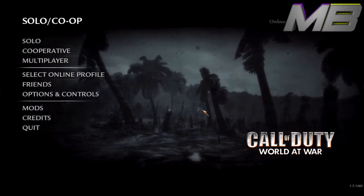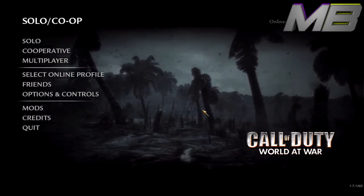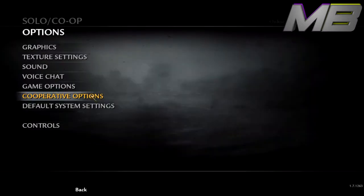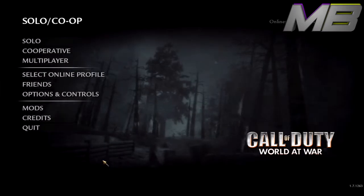Hey, what is going on guys, it's MysteryBob here. In this tutorial I'm going to teach you guys how to set binds in Call of Duty: World at War on PC. The first thing you're going to want to do is go into Options → Game Options and make sure 'Enable Console' is set to Yes.